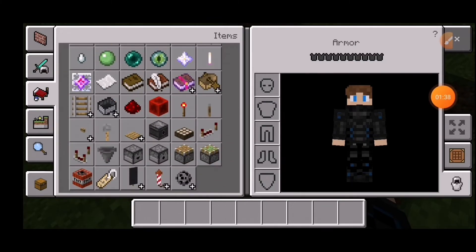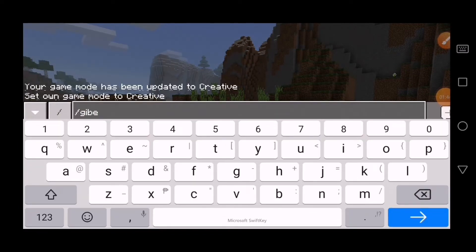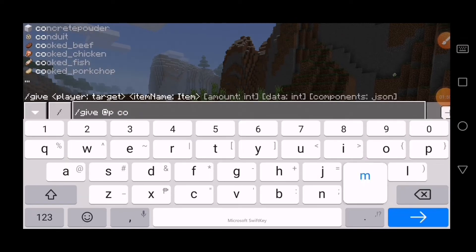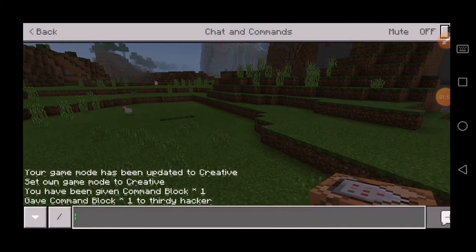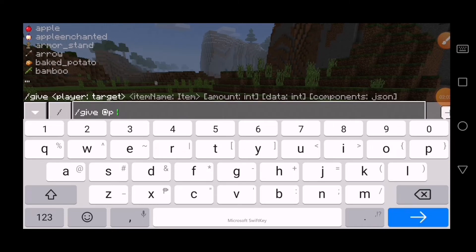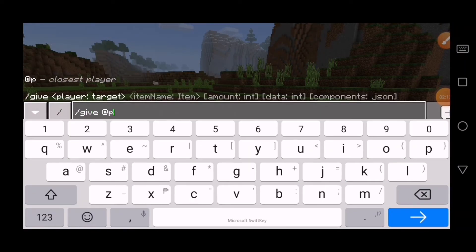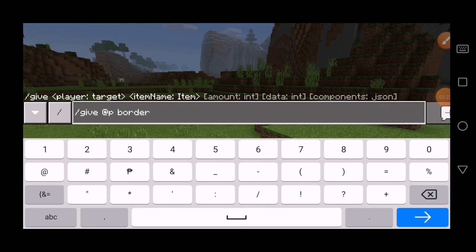You can also activate the slash give command. Type slash give, then ap command block — you can get that. Then slash give ap barrier. Wait, it's not working — yeah, it doesn't exist here.